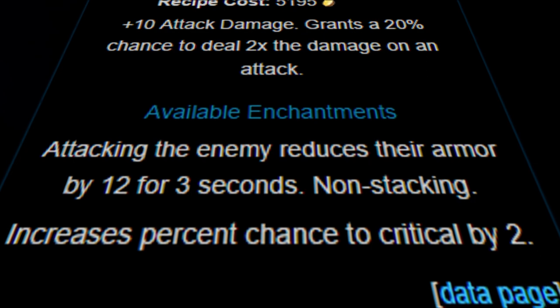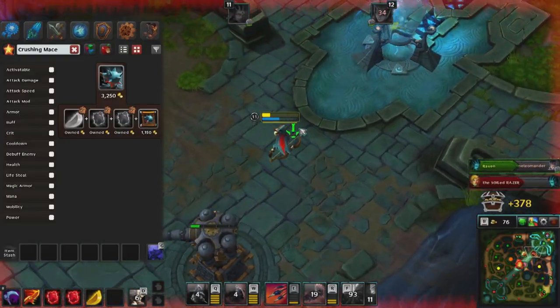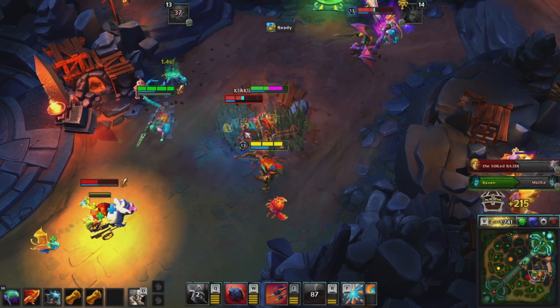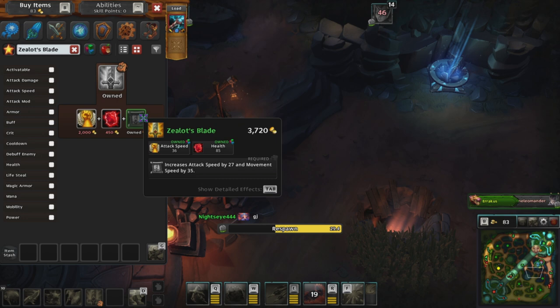Late game, Wound Splitter will have a great effect as you will have more attack speed. The Crushing Mace is a great item to get next if you're looking for a little bit of health and power, giving the user 5 attack damage. Basic attacks also ignore 40% of the enemy's armor. Crushing Mace is a must-have, especially against tankier teams.